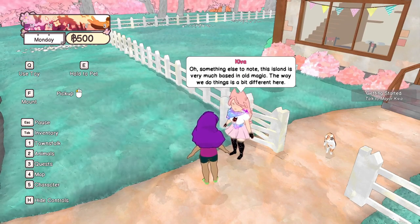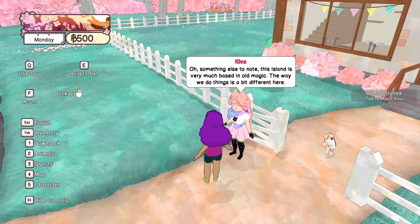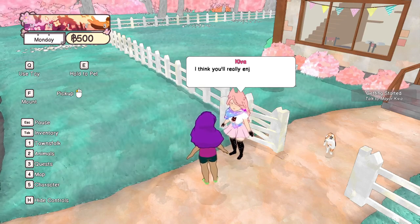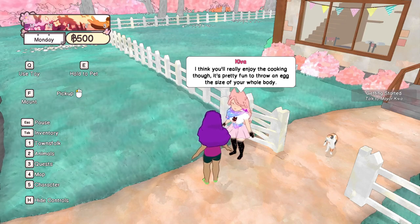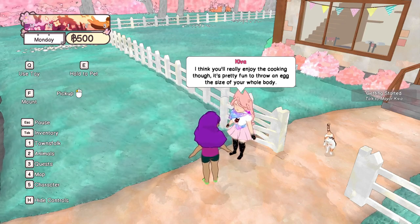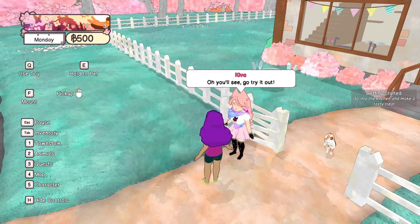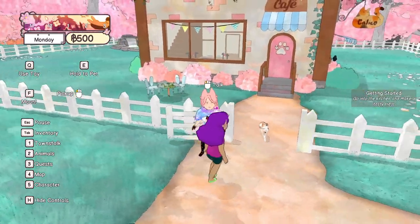Why don't you head into the kitchen and try out one of those recipes? Something else to note — this island is very much based in old magic. The way we do things is a bit different here. I think you'll really enjoy the cooking, though. It's pretty fun to throw an egg the size of your whole body. Oh, you'll see — go try it out.